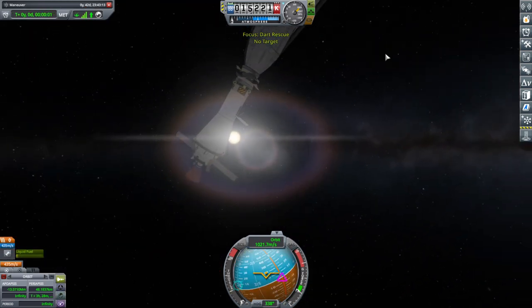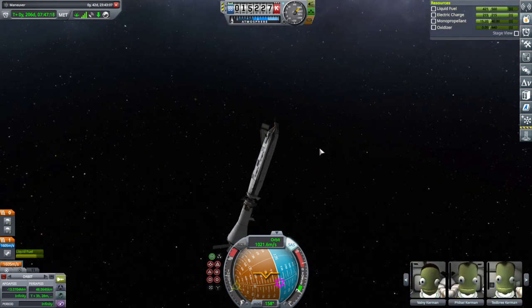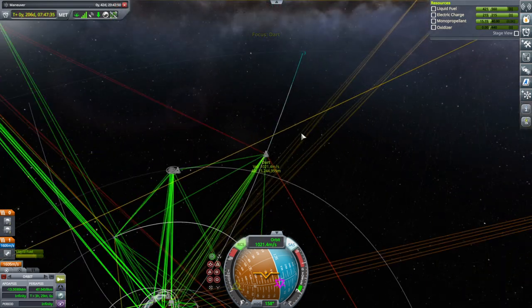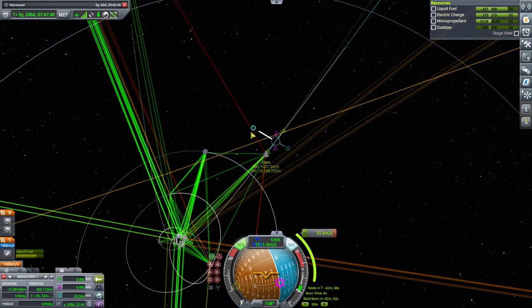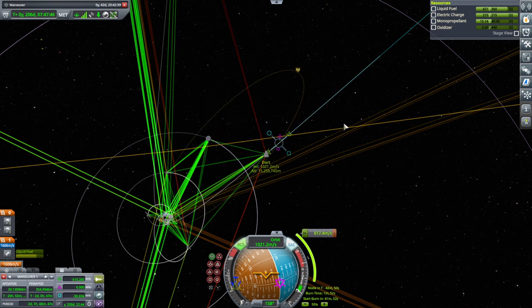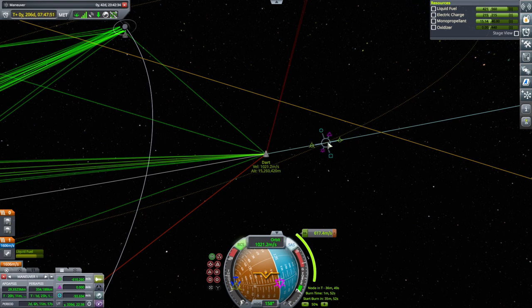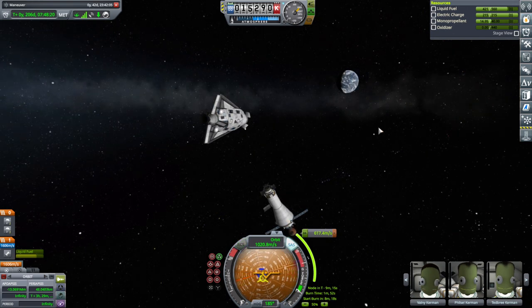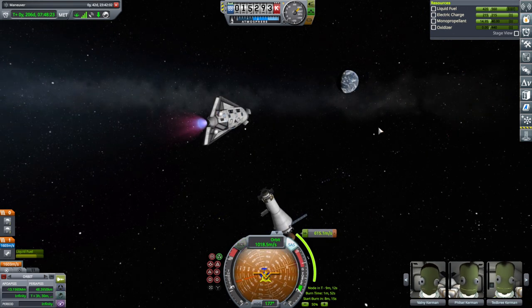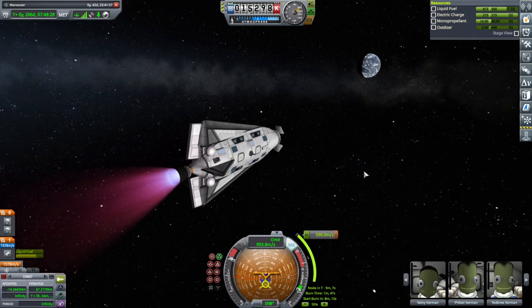It says 1,600, but we know it doesn't always tell the truth about these things. Let's say we tried to do a maneuver to slow down. Probably a combination of radial and... oh, that's not too bad, actually. Well, so we can do it right now. Let's do it quicker. That's how high we are from Kerbin. Burn. The other thing is to just go out into interplanetary space—the Kerbals take precedence.